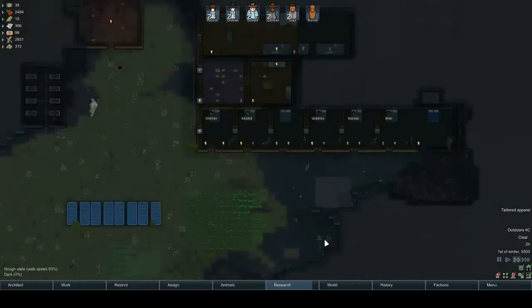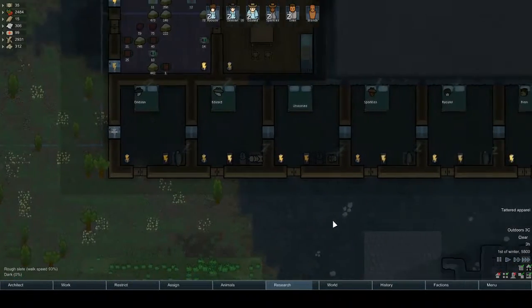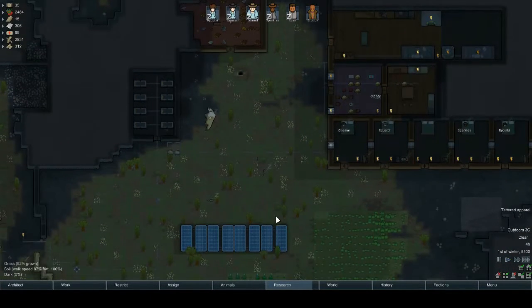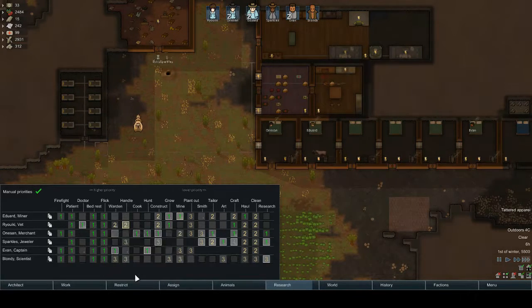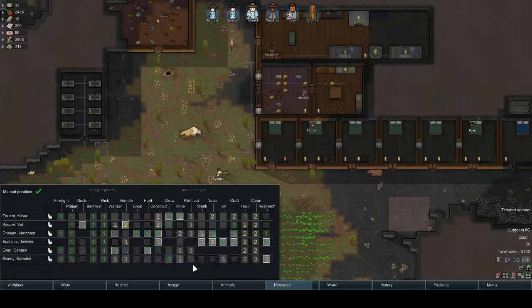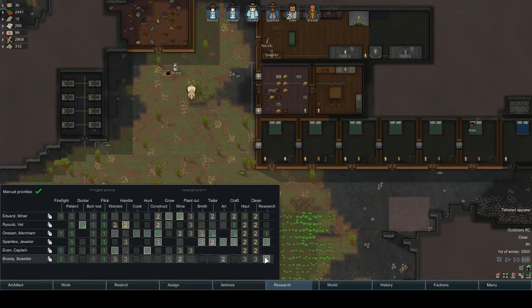All right, you carry on — have we got a bed? We do indeed. That's why I built an extra bed for this exact reason. Power's gone again — what are you going to do? I'll set you up on firefighter, which is good. You can be a patient, can be a doctor. Bed rest — yes, we want you to be a fixer. A passion for watering but not brilliant. Handling — no. Stick you on growing and mining. A passion for art — so have that and research.